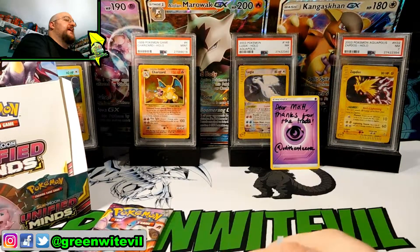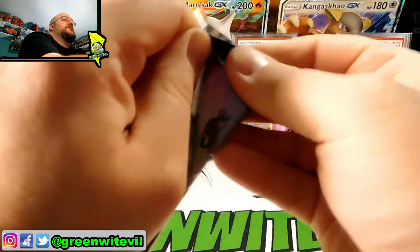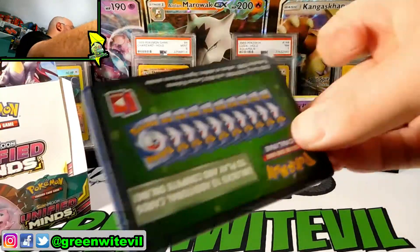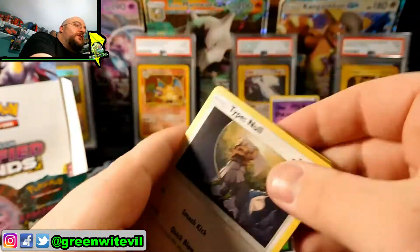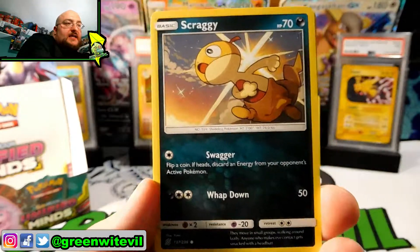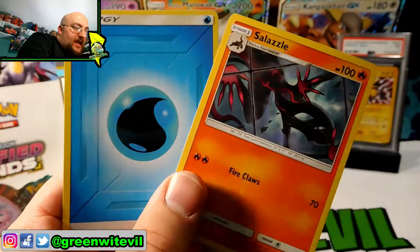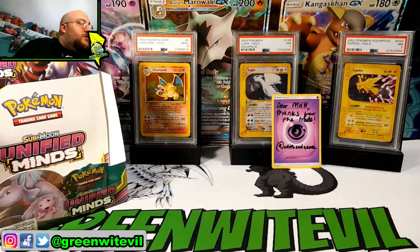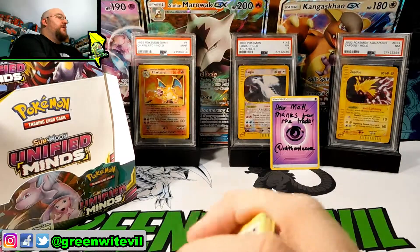So we are on to the last pack of this box. Last pack magic. And the code card is green. Oh well. We got ourselves a Type: Null in this last pack: Steany, Azelf, Pikachu, Hoothoot, Scraggy, Numel, Tynemo, Reverse Vigoroth, and Salazzle regular rare with a water energy. To finish it off, second box Unified Minds was awesome. This opening was a little soft unfortunately — no crazy hits, no hits at all honestly, not even a white code card. But we did good anyway with this box.